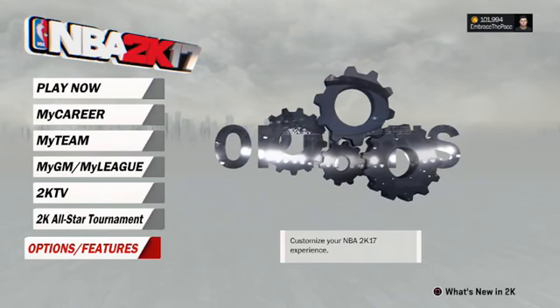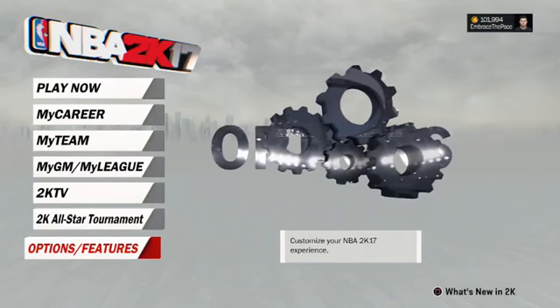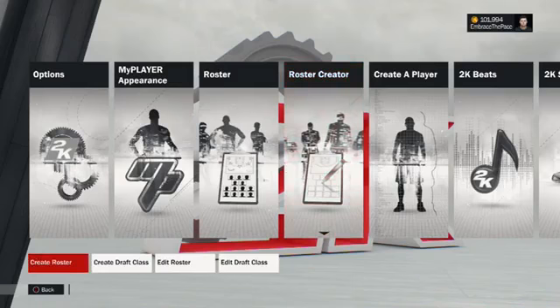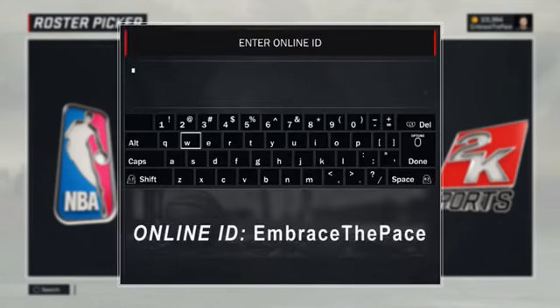As far as what you're going to need to do on the game to download this roster: once you open up your 2K app on your PlayStation 4, just scroll down to Options and Features on the main menu, scroll over to Roster Creator, click on Create Roster, and then you're going to want to click Triangle. This is only on PS4, so click Triangle, click on Search by Online ID, and then just type in my online ID which is Embrace the Pace with no spaces or anything. You're going to have to type this in exactly for anything to show up, so make sure you type it in exactly how I do on screen.